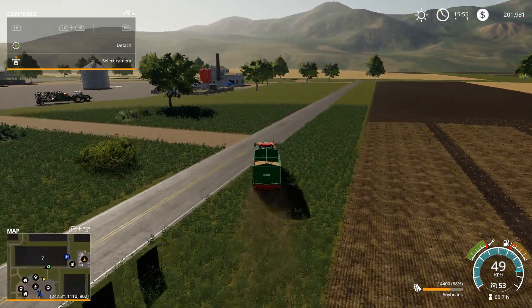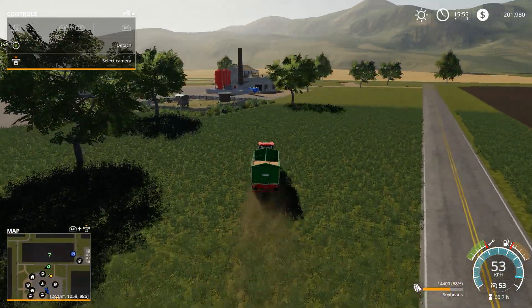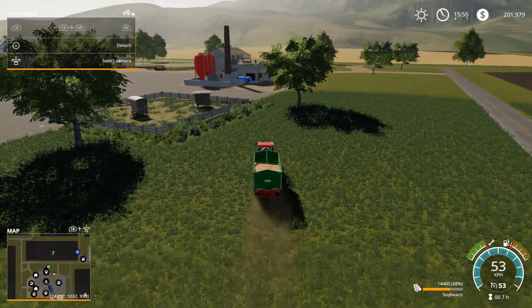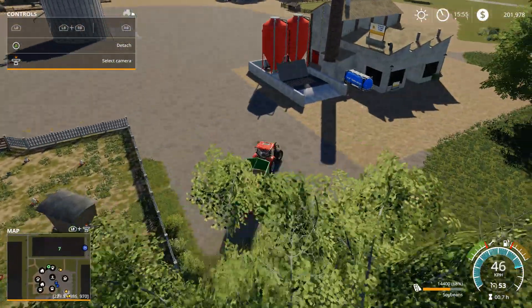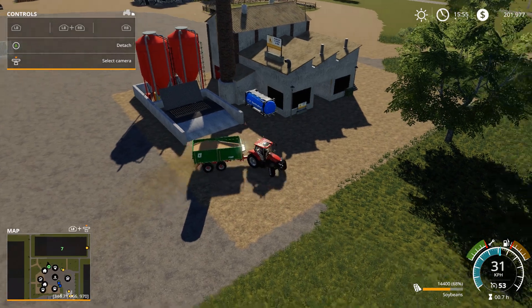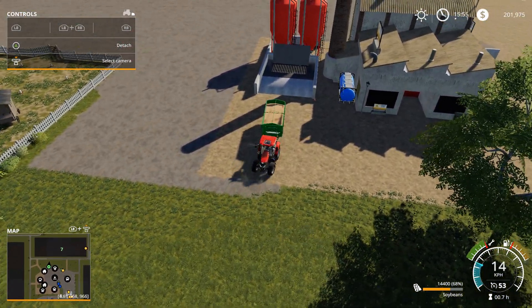Once we collect from the factory, we'll take it and sell our soy drinks and make our money back. Whatever money we make off of that, we're going to use to either buy more equipment, buy another factory, choose to buy more land, or more fields.